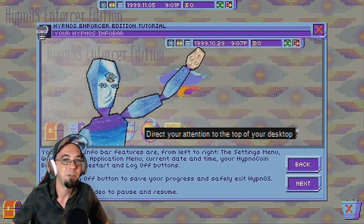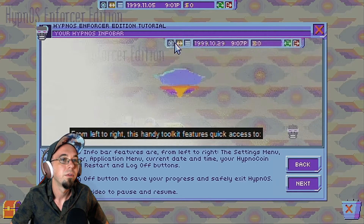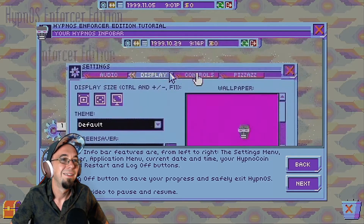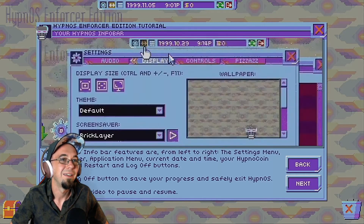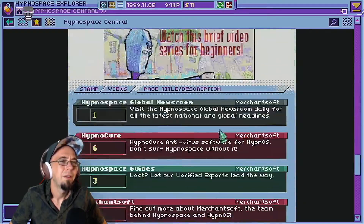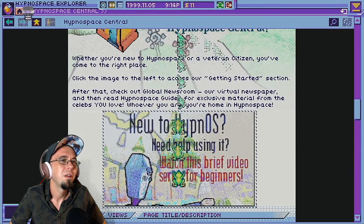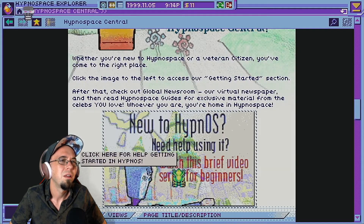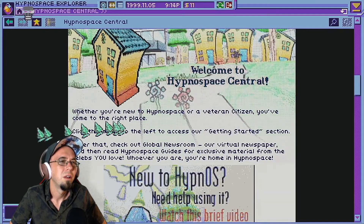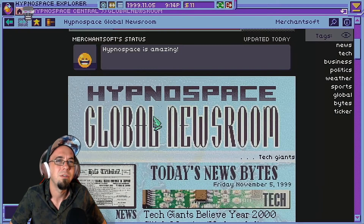I might skip some of this. You'll notice the Hypno S info bar. From left to right, this handy toolkit features quick access to the settings menu, the quick switcher. Oh my god, this feels authentic. The application menu. This is a disaster episode. I don't know guys, this is a fail. This is a real fail for me.